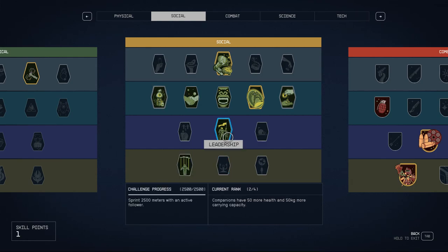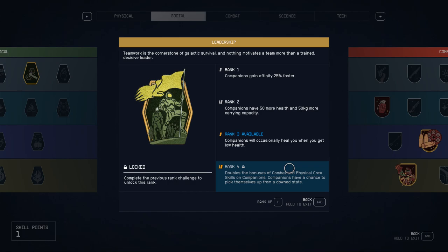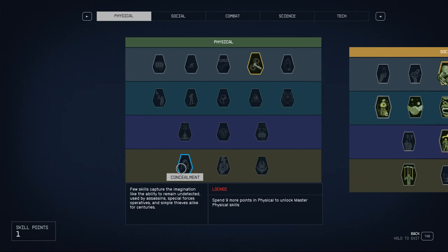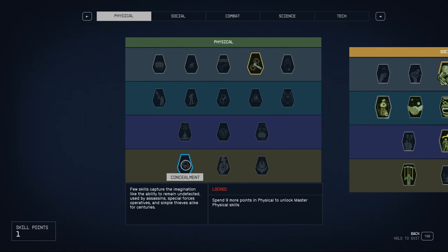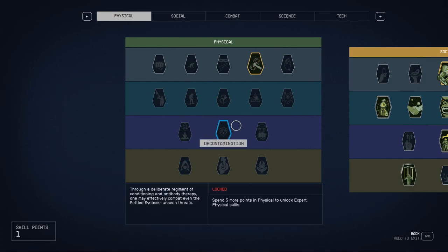I started putting points into Leadership when I had Sarah as a companion, but if I were to redo it without followers, I would never take Leadership. I was also trying to get points into Weightlifting to eventually reach Concealment for stealth one-shots, but with the Big Bang shotgun I'm essentially doing that already without worrying about being concealed. One day I'll get to Concealment, but right now stealth and sneak attacks aren't a big priority.